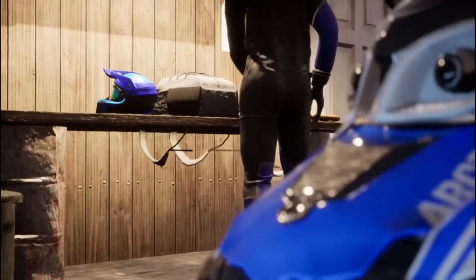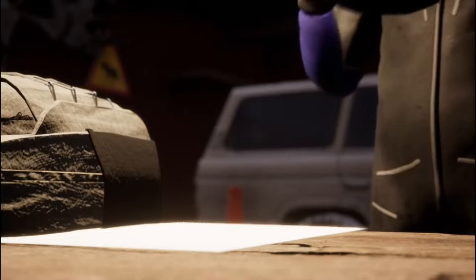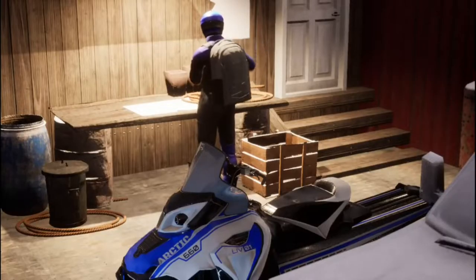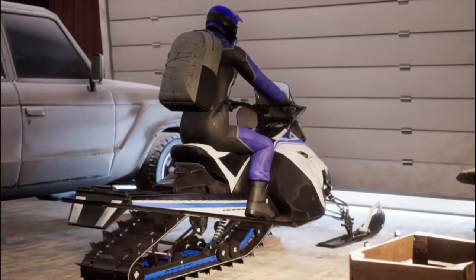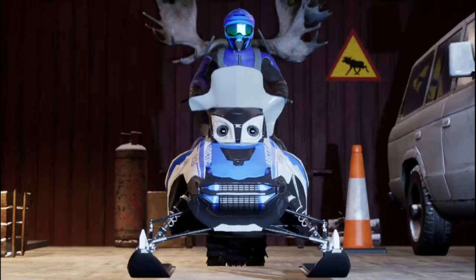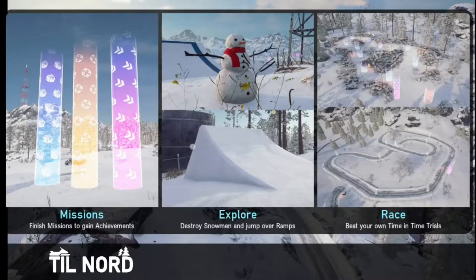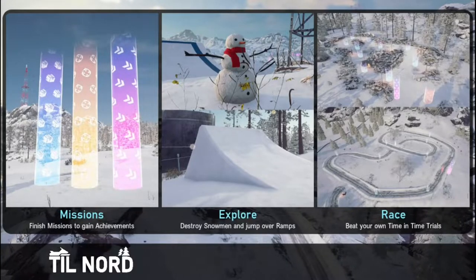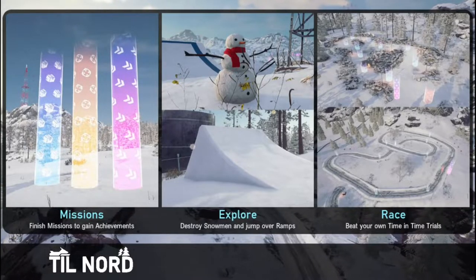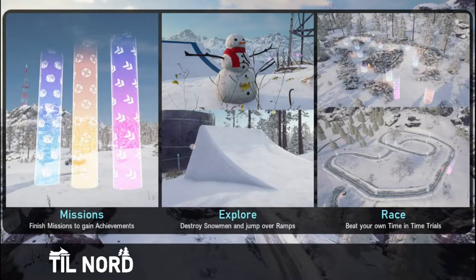It's not purple, but maybe it'll change. Got a bag, got a helmet — nice safety equipment. Snowmobile. Screw the truck, I'm taking the snowmobile. Missions: finish missions and gain achievements. Explore: destroy snowmen and jump over ramps. Race: beat your own time in time trials. Seems pretty simplistic.